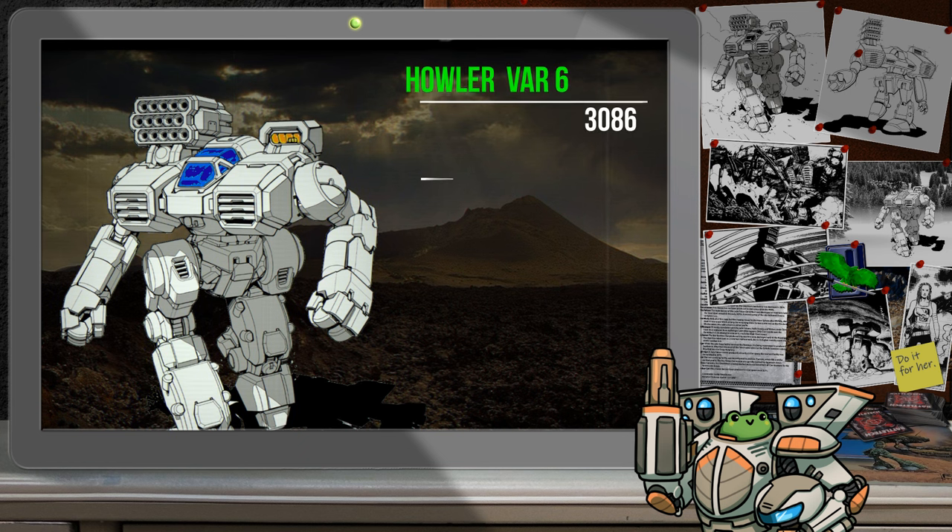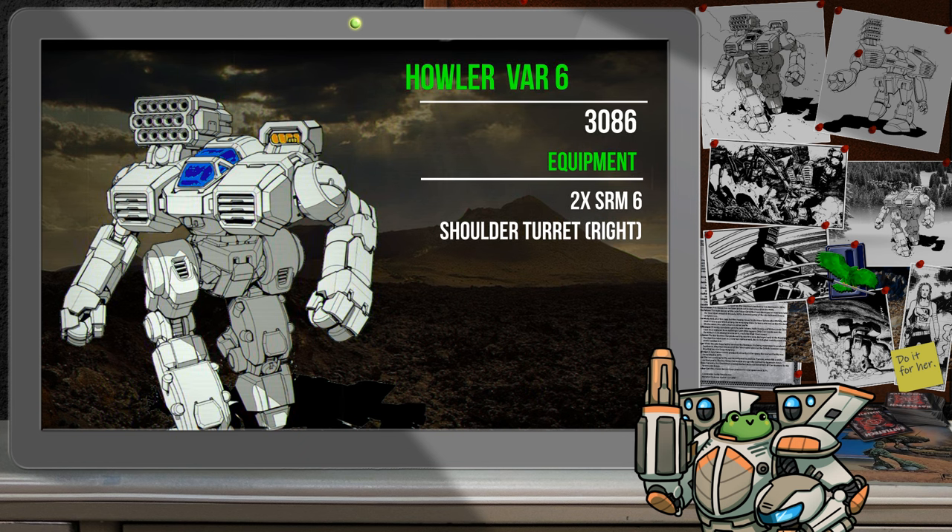Introduced in 3086, the Howler Variant 6 is the most recent official refit in the timeline. It sticks with the original standard engine and swaps the weapons for a pair of SRM-6s in the right torso in a shoulder-mounted turret. A shoulder turret allows the mech to shoot from the front or all the way around to the rear of that side of the battle mech — this differs from a vehicle or quad mech turret which can rotate the full 360 degrees. The two tons of ammunition that the mech carries is shielded by CASE II, which must be comforting for the MechWarriors assigned to it. I'm just surprised an SRM version didn't show up far earlier in the timeline.